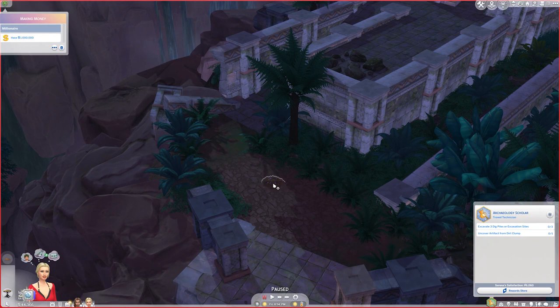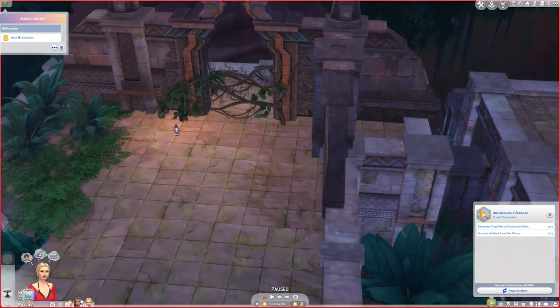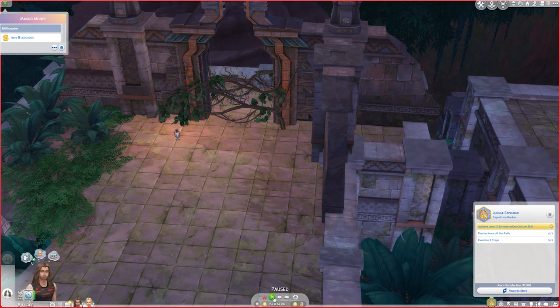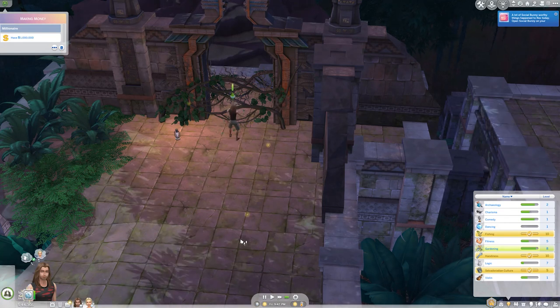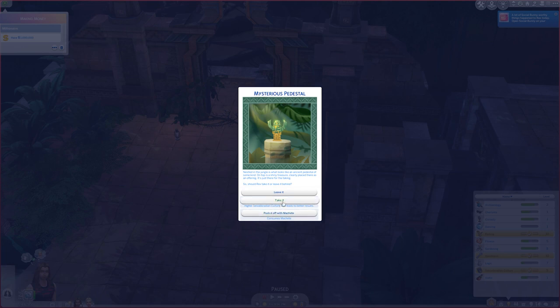Excavating three dig piles or excavation sites will also help Serena build her archaeology skill, which is another useful skill for going through the jungle. We're going to get Rex back and have him clear the path with hands. This is still the regular path, not off the path. Oh look — nestled in the jungle is what looks like an ancient pedestal with a shiny treasure on top, clearly placed there as an offering.